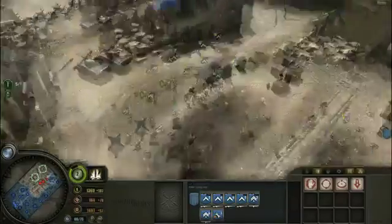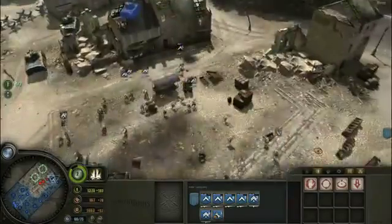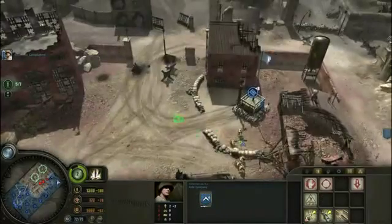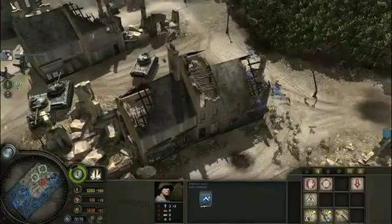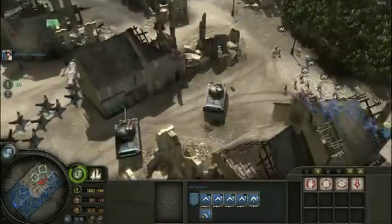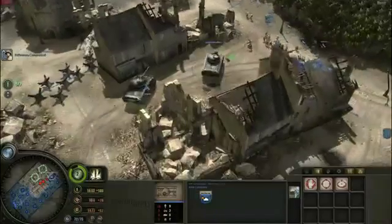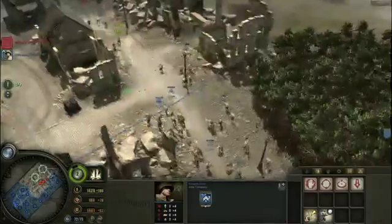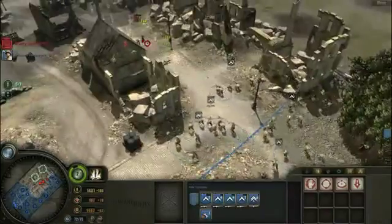Looks like there is a trap. There's an MG right there, so we need to watch out for that. Let's push my troops around the side here. Here comes another rifleman squad — let's push them off over here with these two guys. I am going to block my troops up a bit, but that should be okay. They just got some infantry, so that's fine. We can kill them pretty quickly.